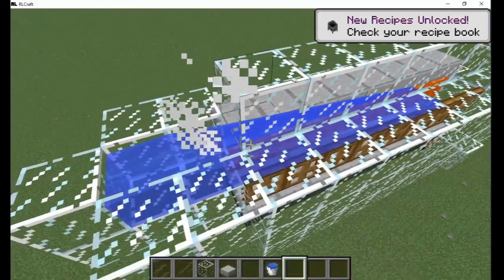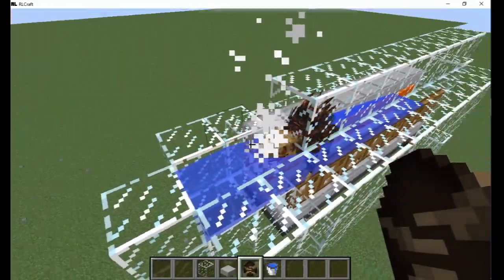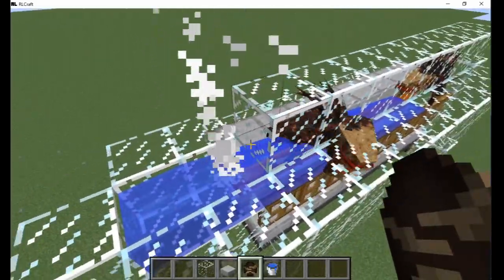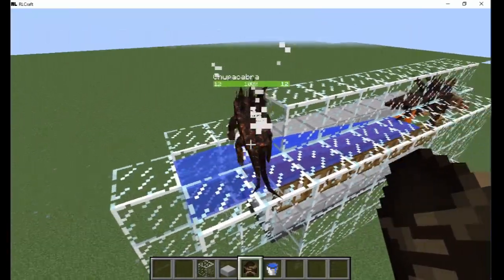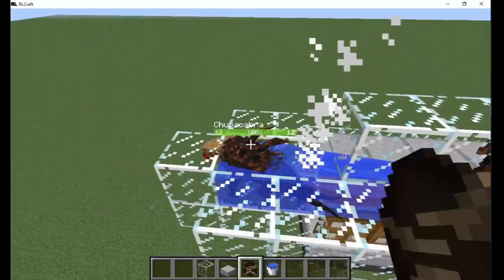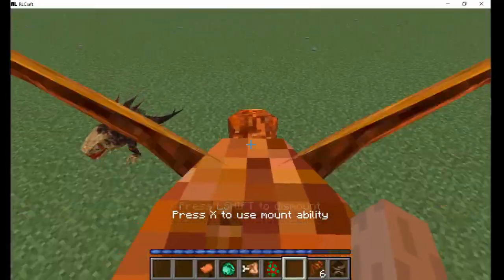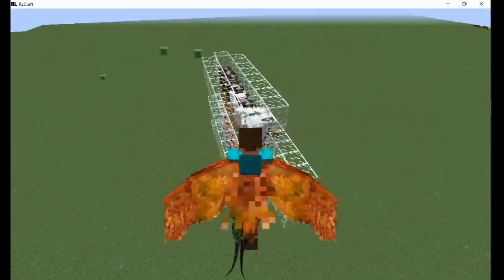Now you can lure some chupacabras into the water. They spawn frequently inside caves in all biomes. This does work if they are tamed, but unless you change the config, the wild chupacabras will not despawn. You could also use a rock to carry them over and drop them in the farm.